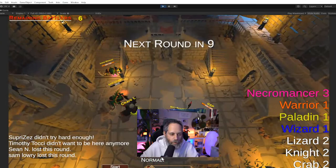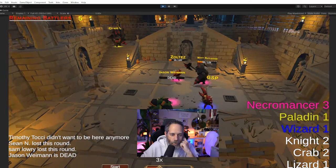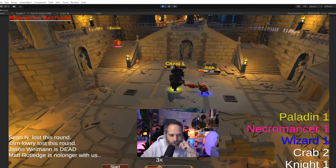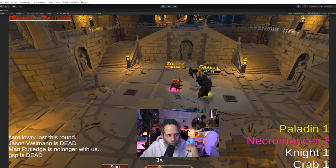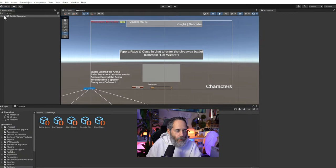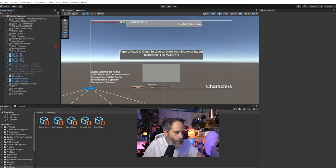Paladin wins. Let's speed this up and run through another battle quickly, then we'll start adding in some damage text — that's the first thing I want to put in. We've got a paladin, a wizard, a necro, two crabs, and a knight. That crab necromancer is destroying the opponents — it wasn't even close. So let's put in some damage numbers so we can see what's being done instead of just watching the bar go down.